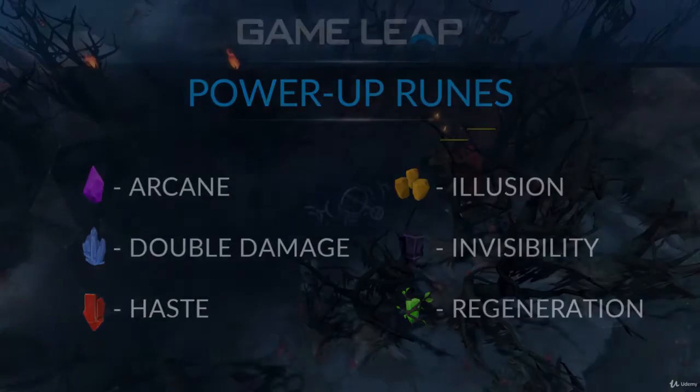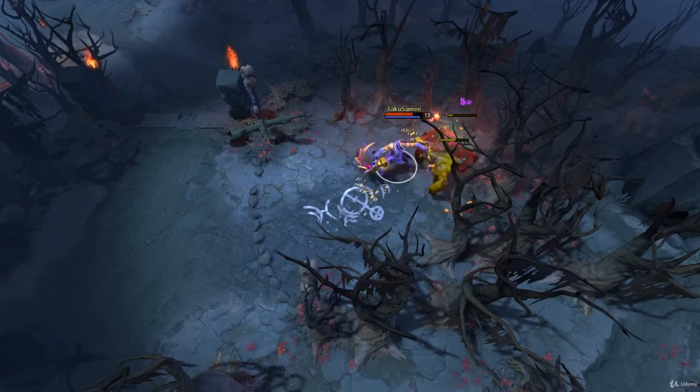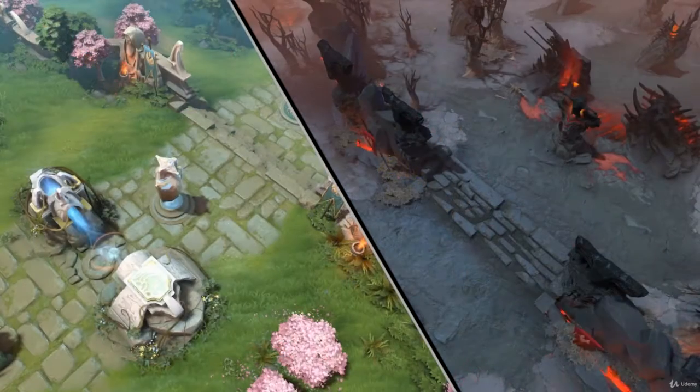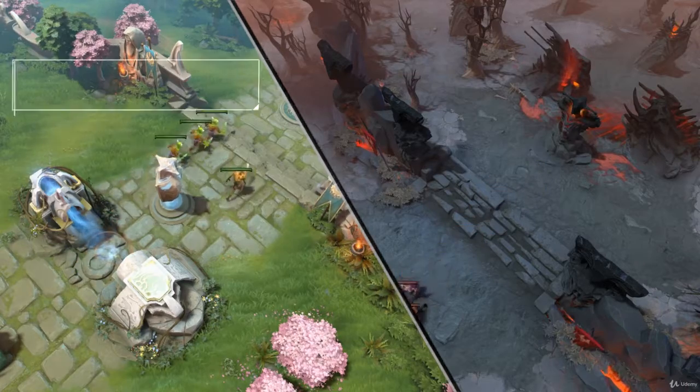Both the jungle and the river present even more objectives around the map for each team in order to gain gold, experience, and other advantages. At the beginning of every game, and every 30 seconds afterward, a wave of creeps will spawn in each lane for each team.